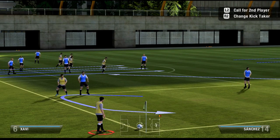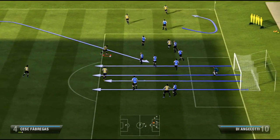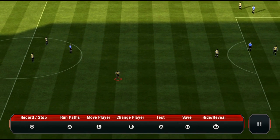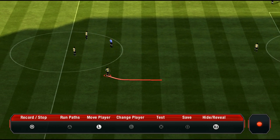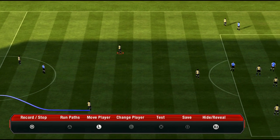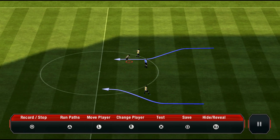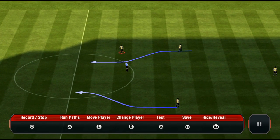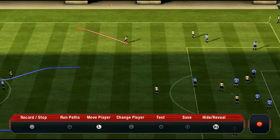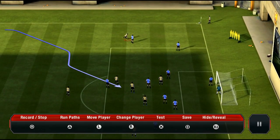Another thing you can do is play it short to the guy here, and there will be guys on the edge of the box waiting. You still do the thing with the defenders to avoid getting countered — I'll do two defenders this time, and the third defender will make a long run from here. This is called the double dummy — I'll show you why it's called that.